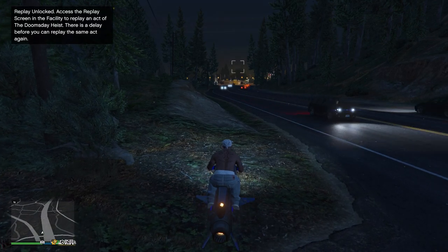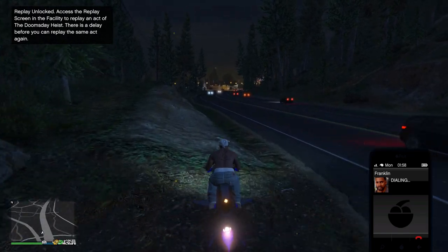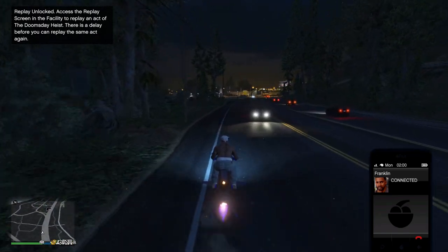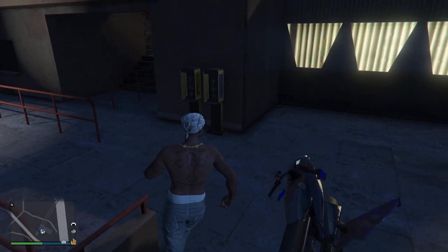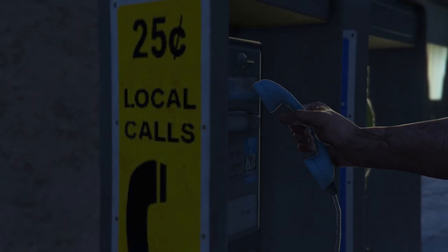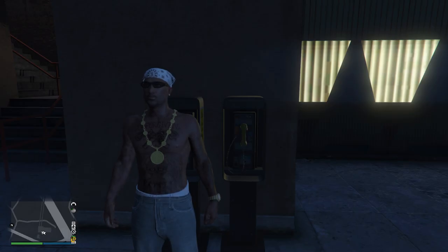To actually start these payphone hits off, you guys will need to phone Franklin. Once you've phoned up Franklin you will see the request payphone hit right here. All that we need to do is request this payphone hit and then make our way over to the payphone which is on the map. Just keep in mind that you can actually do this in an invite only session, and for this example this is what I am doing.